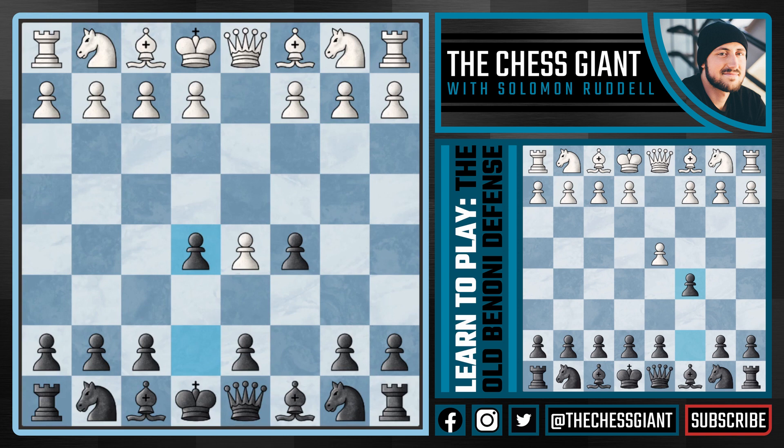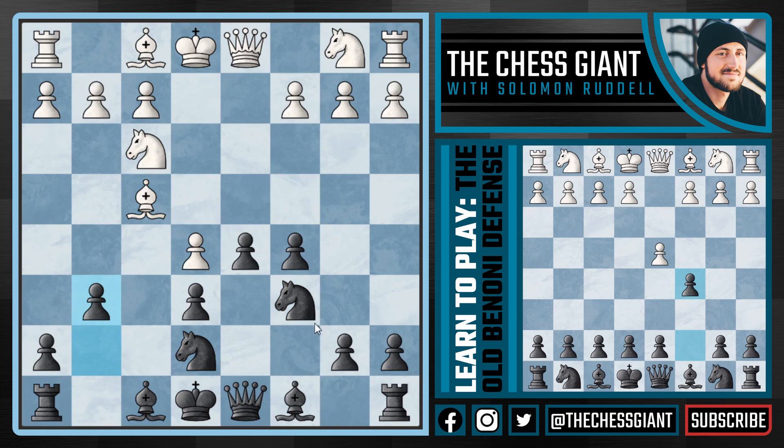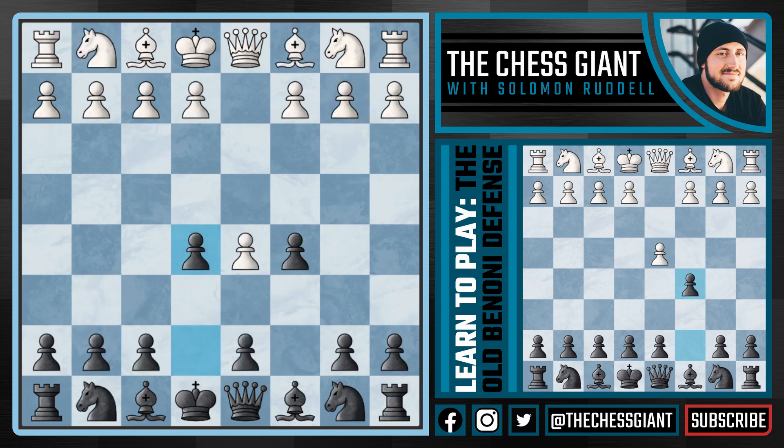What if white decides to use the en passant rule and takes on e6? Well, now we play f takes e6, taking towards the center, and after the move e4, we push with d5. Usually white will play knight f3, and we can play knight f6 or knight c6 — knight c6 being the most popular. After a move like e5, black can play knight ge7 followed by g6 and eventual queen b6, putting pressure on the pawn on b2. I don't think en passant is white's best option.